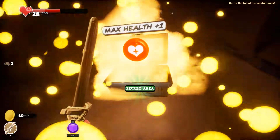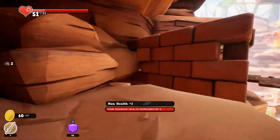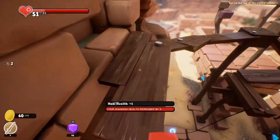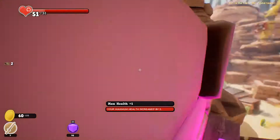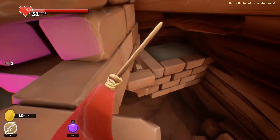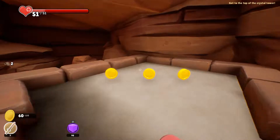There you go. Give me one health? Seriously? There's something on the roof — I noticed it. Oh, it's just coins. I want them though. Oh, that is super suspicious as well. Oh my goodness, it's so suspicious.